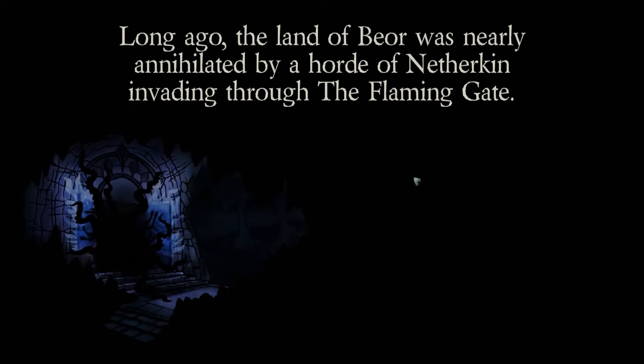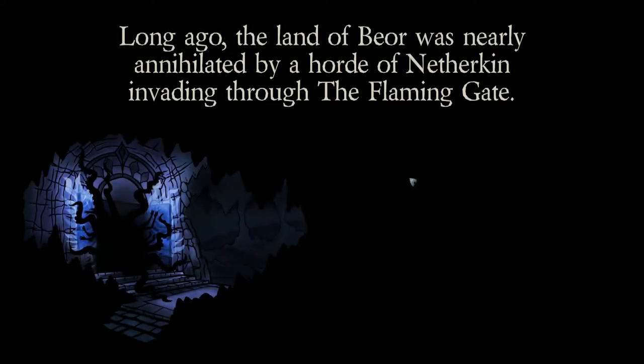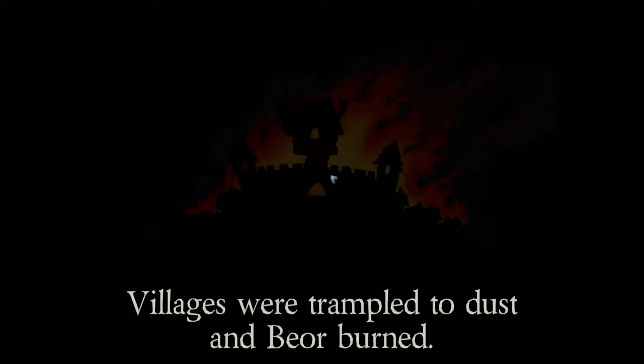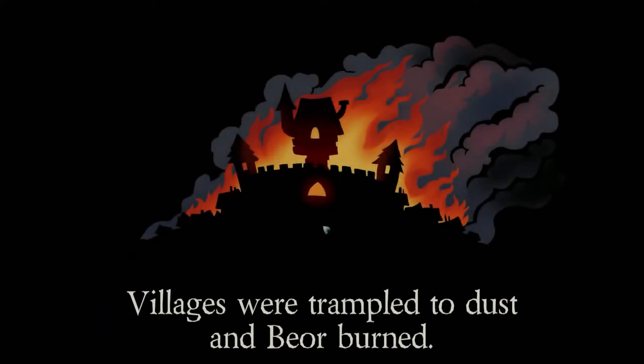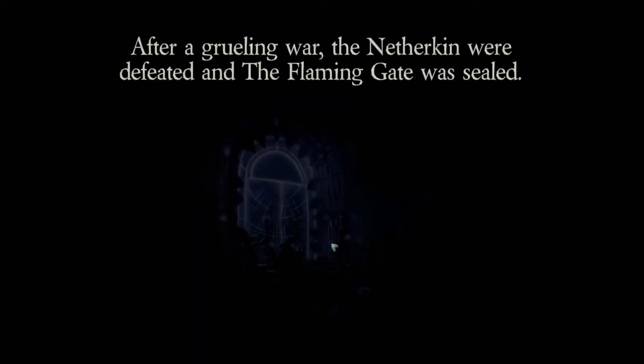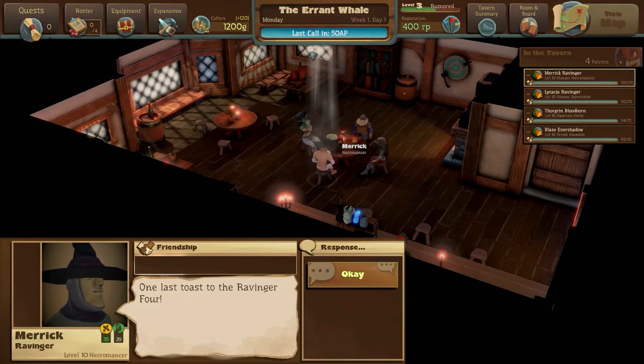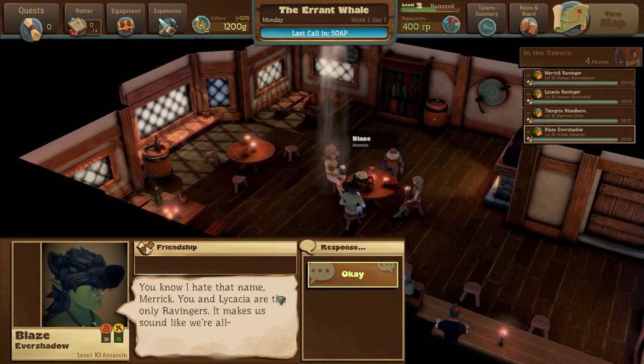So here we go, a bit of story. Basically there was a horrible open gate and Netherkin invaded and trampled places and destroyed things. It was all very unpleasant, I think we can all agree. This was some time in the past. It is a little bit in the past apparently. And these four ravengers are going to be having a little chat.